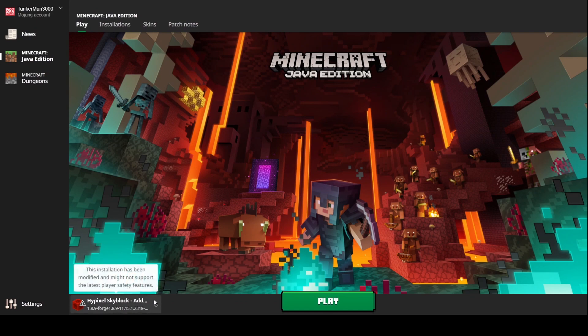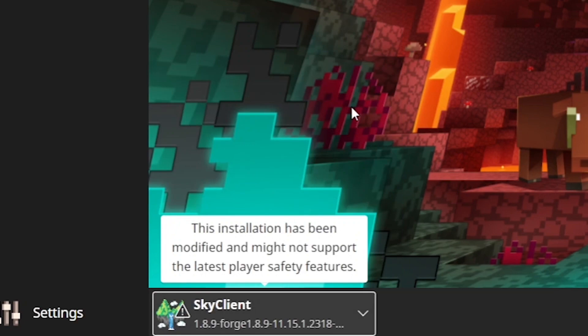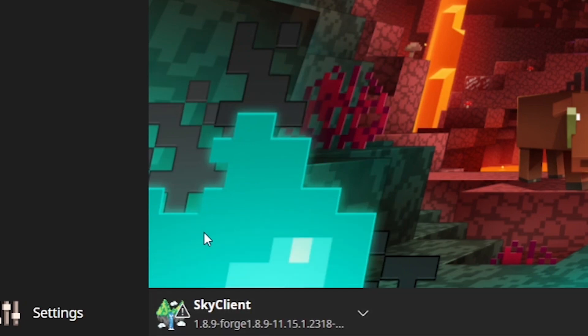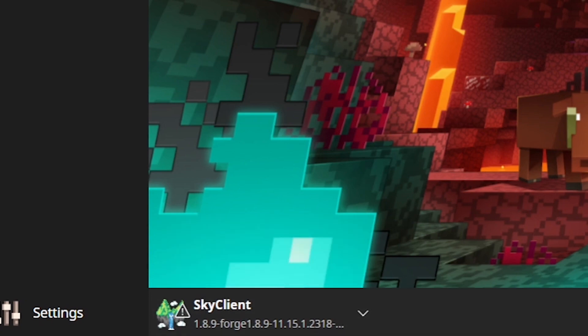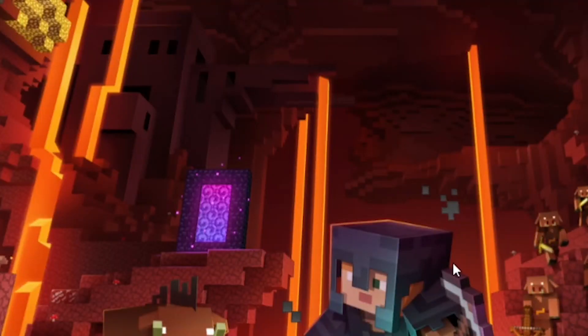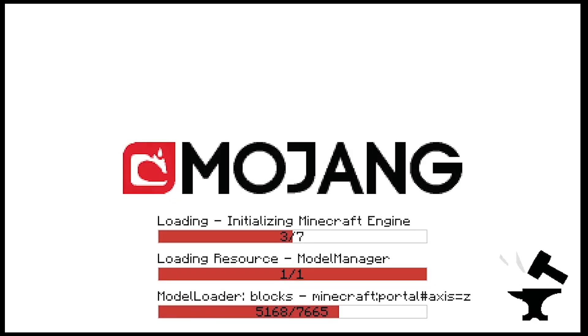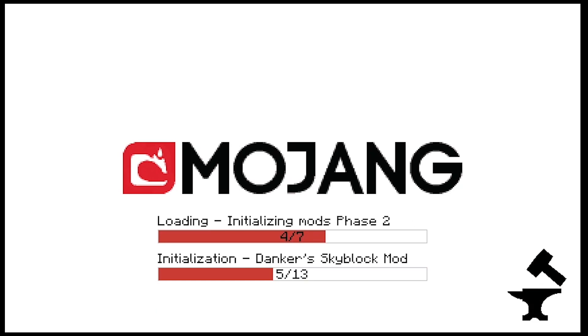Once you've done that, you're just going to go to your Minecraft launcher and click right there, then press Sky Client. With the new launcher, you'll have a notification that says this installation has been modified and might not be supported. That doesn't matter — just press the Play button. It's going to give you another notice; press I Understand the Risks. It's going to tell you this for every single client. Just press Play. You'll go through all of the Forge loading steps, except you'll also have a Sky Client logo up there instead of the Forge logo.